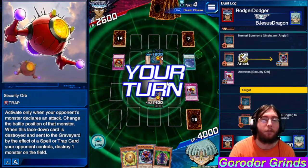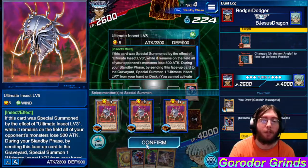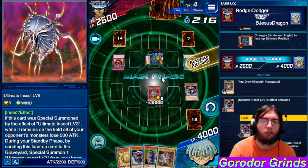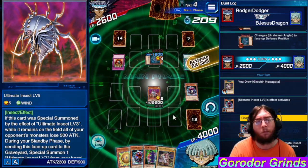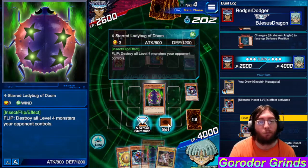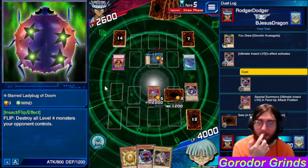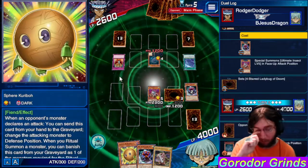I'm starting to think maybe in this format the Ultimate Insects are not that strong, just because they have weak defense — we have like both 900 defense. And I can't beat over this because that's at 800 defense. I'm going to set this and pass. I'm not going to attack because I actually don't want to get sphere Kuriboh'd and then not have a way to block two attacks. I can deal with one but if he plays another one we can't deal with it.